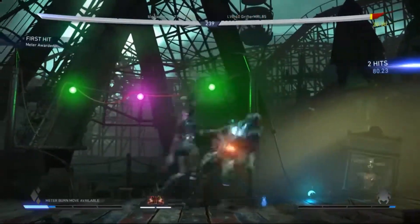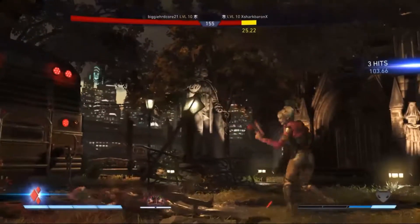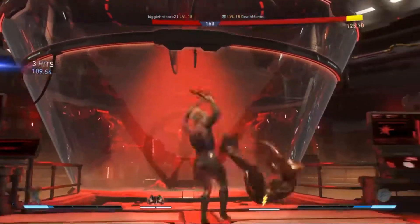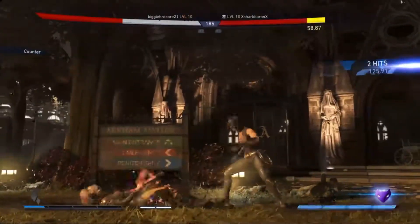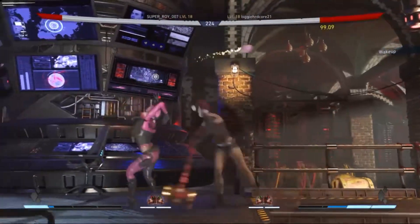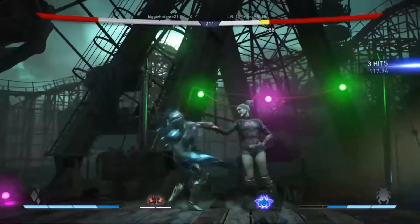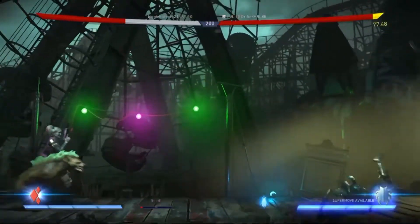Although she isn't as fast as the Flash, she makes up for it by being wild. Her moves involve pistol whipping, smacking opponents with mallets, cartwheels, dynamite, and shooting the crap out of opponents. When chaining all these moves together you can produce some great combos. And if all that fails, you can call in her pet hyenas.